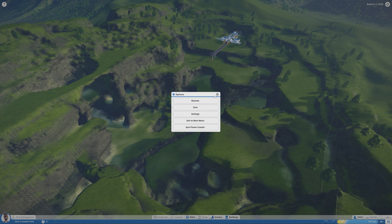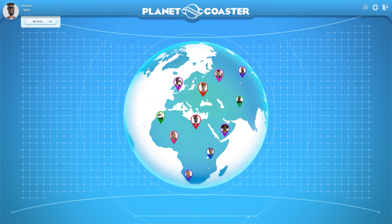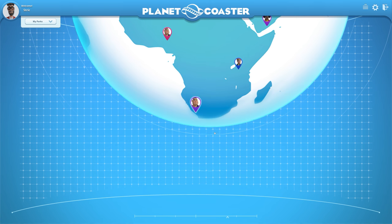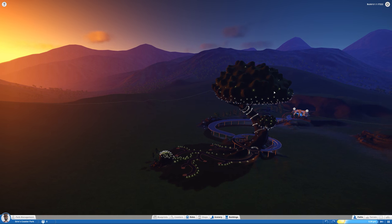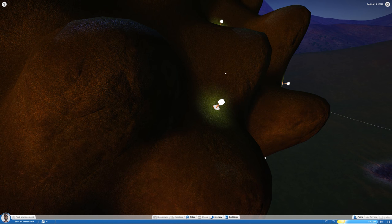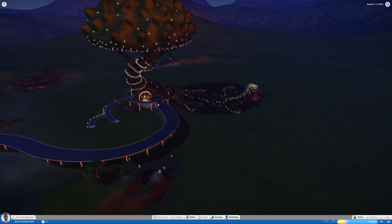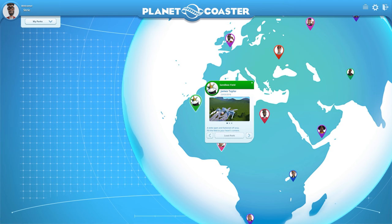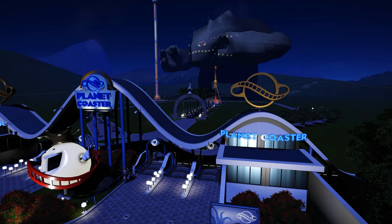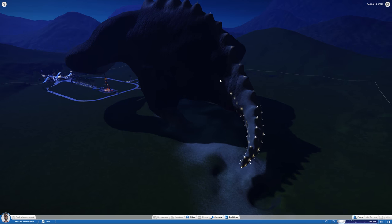Let me go back to the main menu — by the way, I'm not cutting this, this is really how fast the game switches between maps. Check out the Major Oak map: this tree right here is actually all terraformed and it has tiny little lights for decoration. If this is not beautiful, I don't know what is. And check out this massive golem statue — this is all terraformed and you can build roller coasters underneath it.